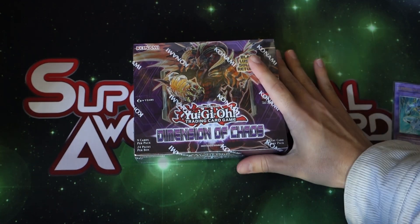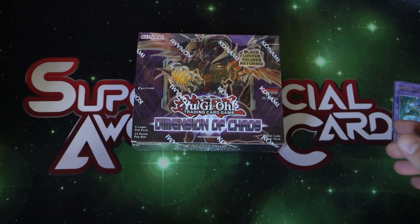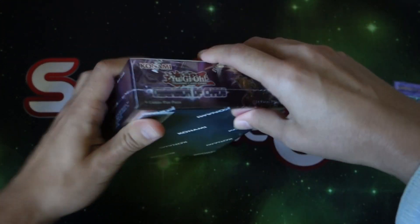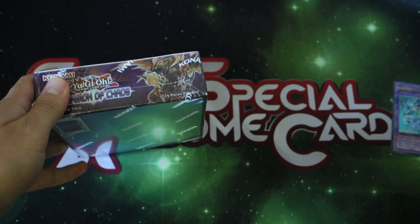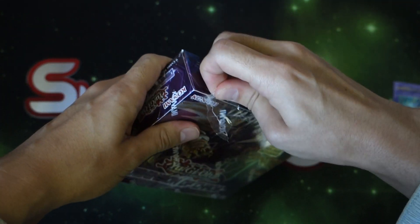Hey, what is up guys! It is that time to open up a box of Dimension of Chaos, so let's go ahead and jump right into it. This was actually sent to me by my team, Super Special Awesome Cards. We actually got top 8 at the last YCS — if you guys want to check out that deck profile for some Necras, I'll put it down below in the description box.